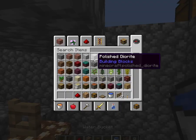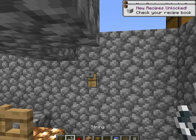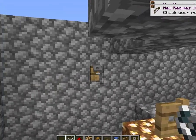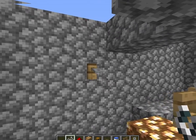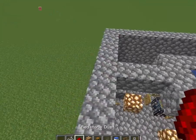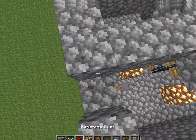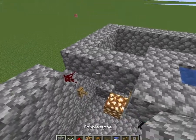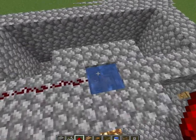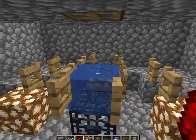Put the trip wires one block to the side of the water-logged trapdoor, then add some string to connect the trip wire hooks. They should move down when you walk on them. Above the trip wire, place cobblestone and then redstone connecting to the trapdoor, so when you walk over it, it opens the trapdoor.